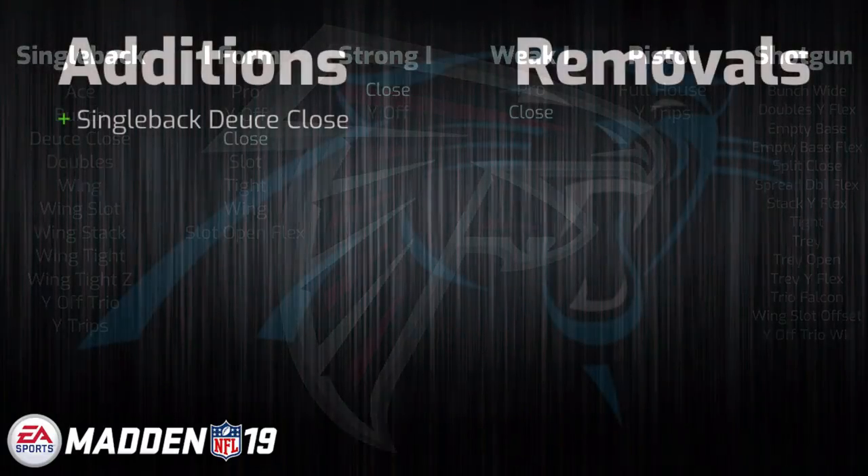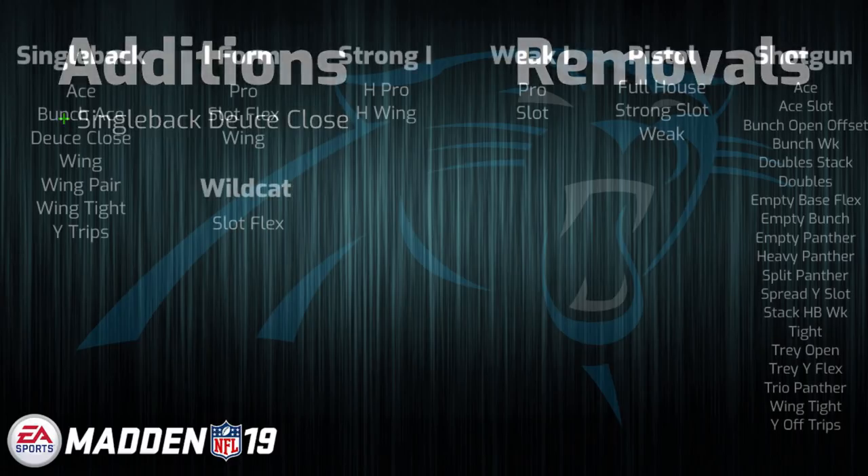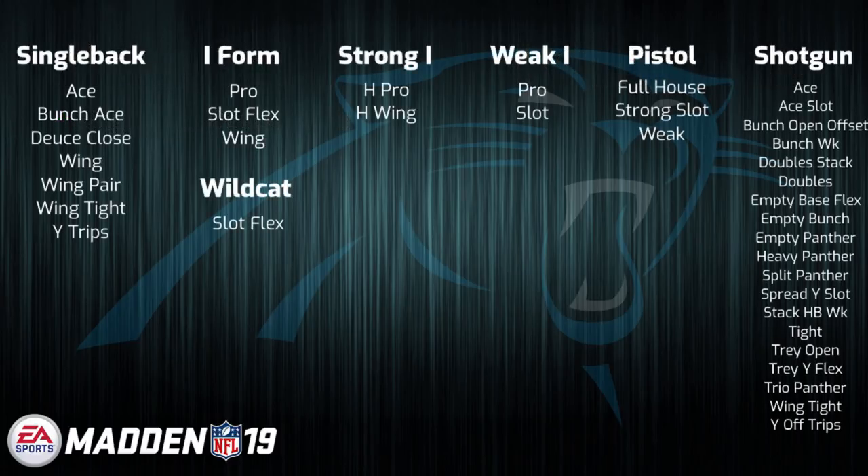Next up we have the Carolina Panthers, who come into Madden 19 with a pretty hyped up playbook. A great playbook from 18, it returns virtually untouched, having only gained the great single back dues close formation. Pair this with a bevy of solid formations and a good bit of hype around the triple option as one of the better runs this year, and you have a recipe for a great scheme. Just an all-around balanced playbook with many unique plays, thanks to the versatility of Cam Newton in real life. That lands this near the top of the playbook list, in my opinion, heading into Madden 19.